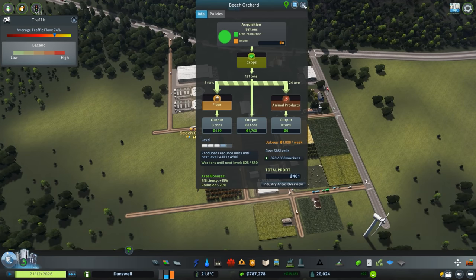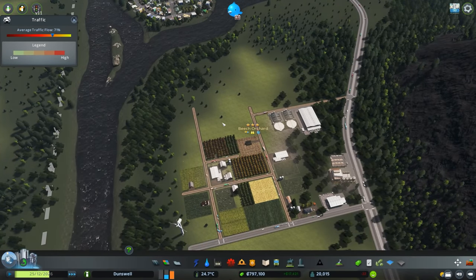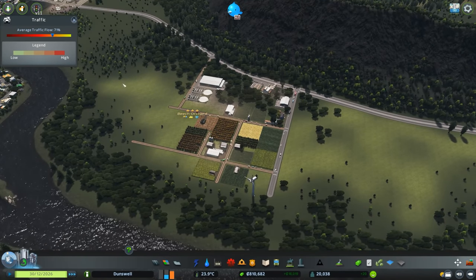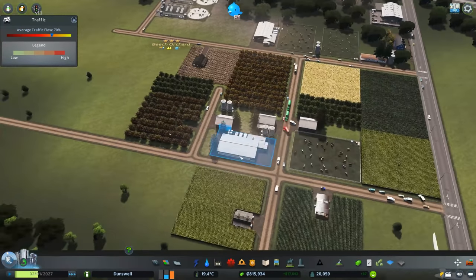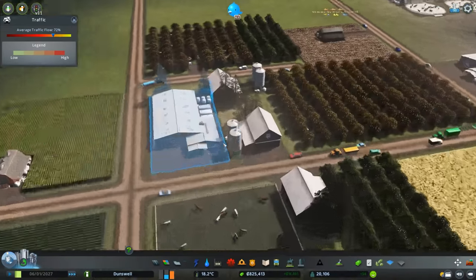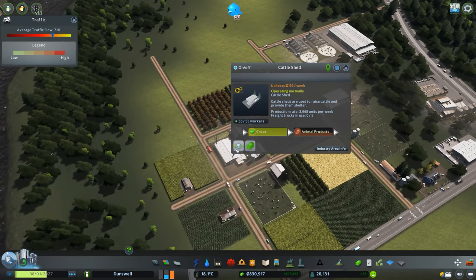We're quickly making our way to 4,500, so another minute or so and we should reach level four. This area is actually taking up quite a bit of room — I was expecting the farming area to not even take up half the fertile land, but I'm surprised, and that's a good thing. I'm thinking about moving the cattle sheds because they're producing a lot of pollution and killing all the trees around them.